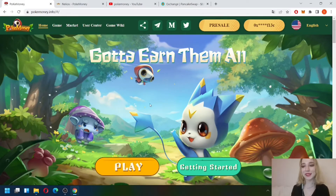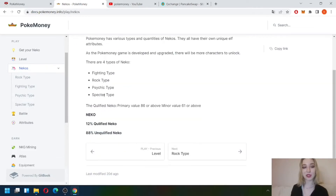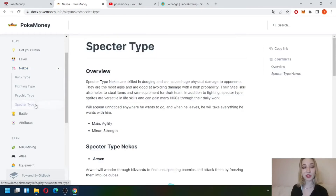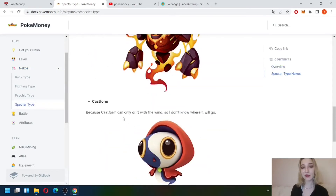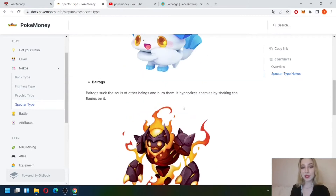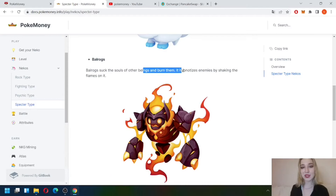Now let's look at the heroes of the game. We can upgrade them and make them stronger. There are 4 types of Nekos: Fighting, Rogue, Psychic, and Spectre. All Spectres are different — they have their own special skills. For example, Balrogs can burn the enemies, so we can burn all our enemies.